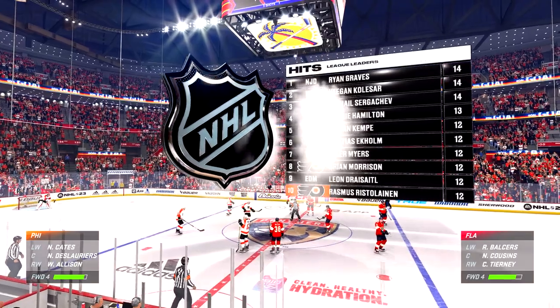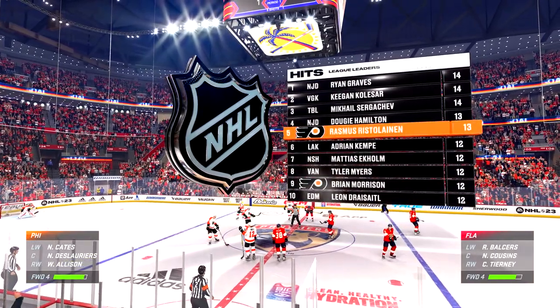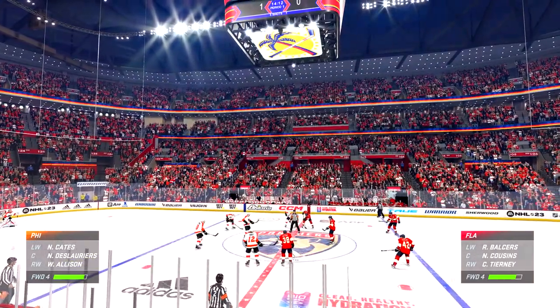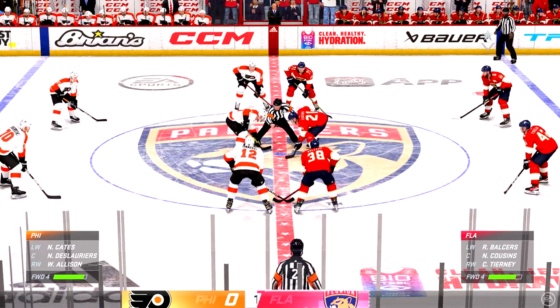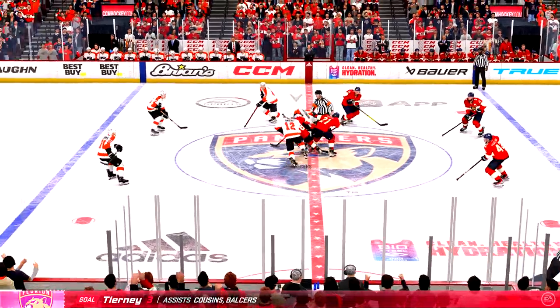Florida's got the position that every coach wants — the lead. Then you can use your bench, use all the combinations you might think will work for you. You've got a little bit of a cushion with a one-goal lead.